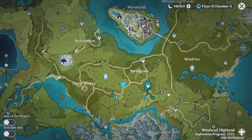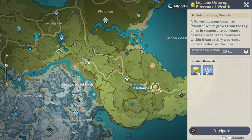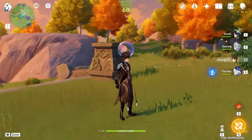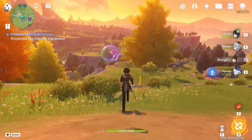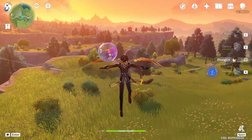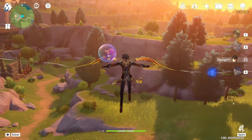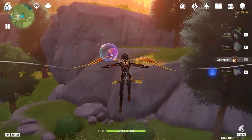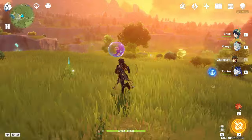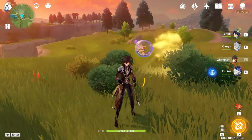Mora is the most important currency and I should explain how to get it. You need to go to the Mora Ley Line, which is the yellow bubble in your world map — similar to the blue Experience Ley Line but for Mora. You go there, activate it, and that golden bush or bubble is where you get your gold from.